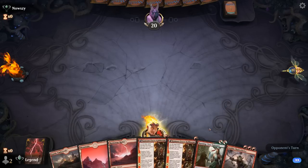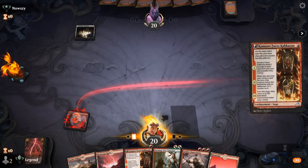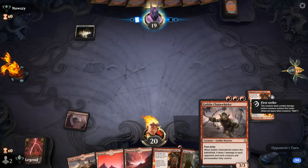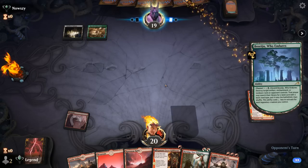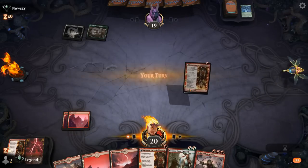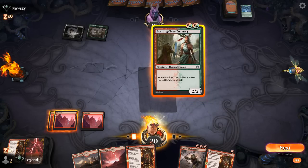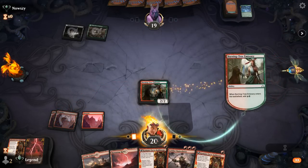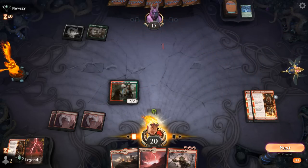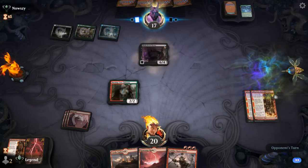We're on the draw and the hand is keepable — Kumano turn two, Burning-Tree into maybe a second Kumano, then a Chainwhirler to clean things up. Facing Black-Green — could maybe see Llanowar Elves at some point, which we can kill with one damage. It's going to be a Boseiju killing our Kumano — that's aggressive. So we get to ramp. We can't quite go Burning-Tree into Chainwhirler, but we can go Burning-Tree into double Kumano, and then next turn have a huge Chainwhirler. Maybe this is a Fight Rigging deck — yep, Fight Rigging confirmed with a Shakedown Heavy.